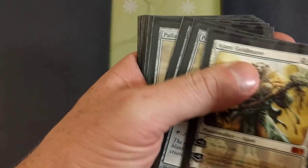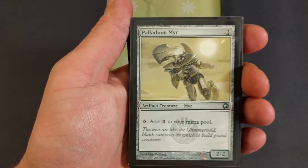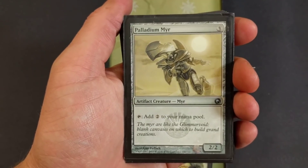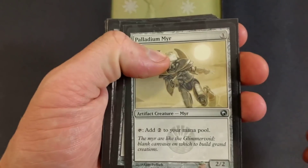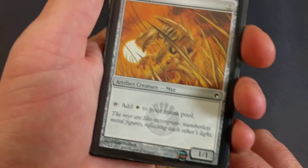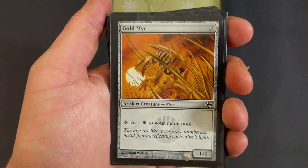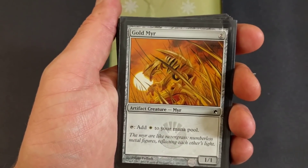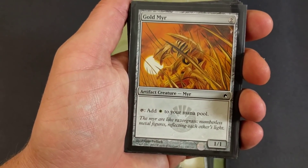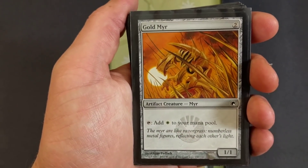Here's how we're gonna get all those big cards out — we're gonna ramp using Manalith. For only three, tap it, add two colors to your mana pool. I'm only running three of these because it's colorless mana and I don't want to flood it too much. A lot of my stuff has a casting cost of two or three plains, so that's why I only have three of those in there.